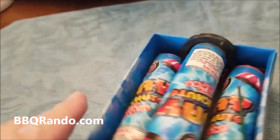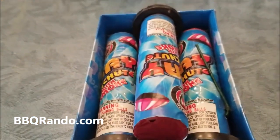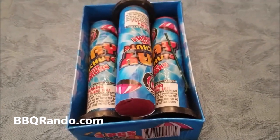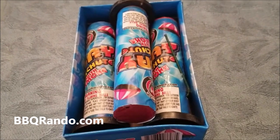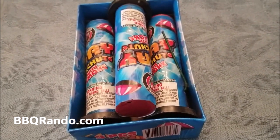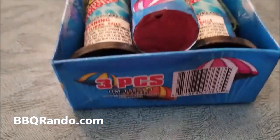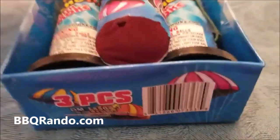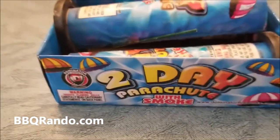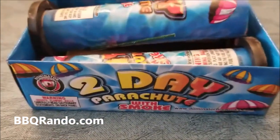Because right now here at the BBQ Rando Ranch, just north of Phoenix in Pyro City, it is really bright. It's about 99 degrees, pushing 100 degrees. We're going to wait until it gets a little more sundown so maybe we'll be able to see these. But stick around — we've got three pieces of Dominator Fireworks, two-day parachute with smoke. Off to the launch pad!